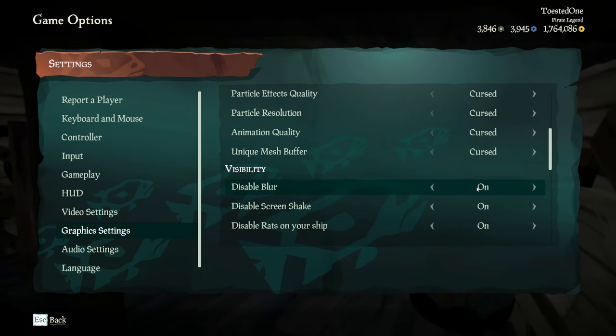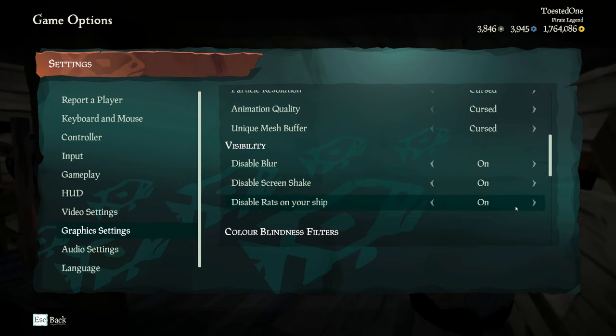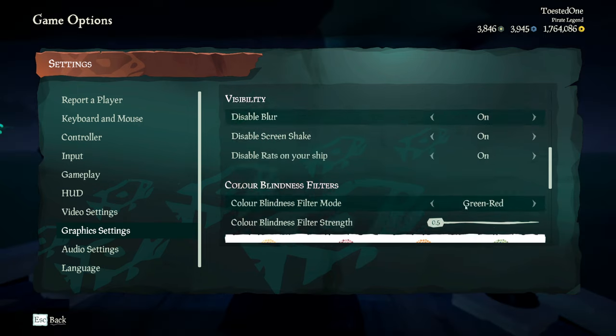Disable blur, have that on. Disable screen shake, have that on. And disable rats on your ship, that's your own preference. I don't like rats so we're just going to keep it off. And if you're wondering why my game is so vibrant, it's actually because of the color blindness filter. Have that to red-green 0.5.